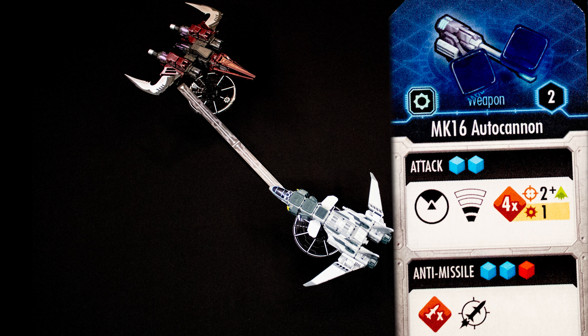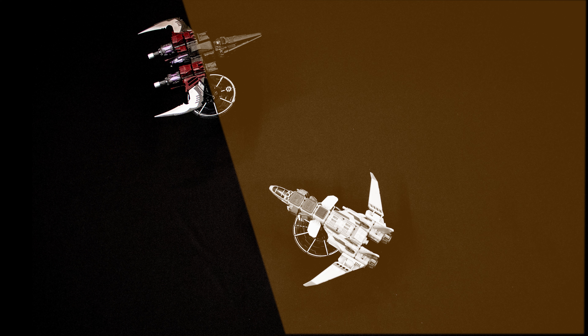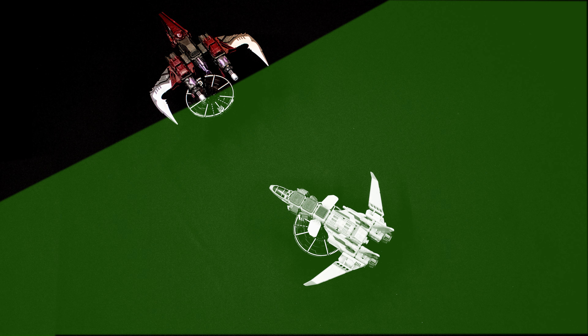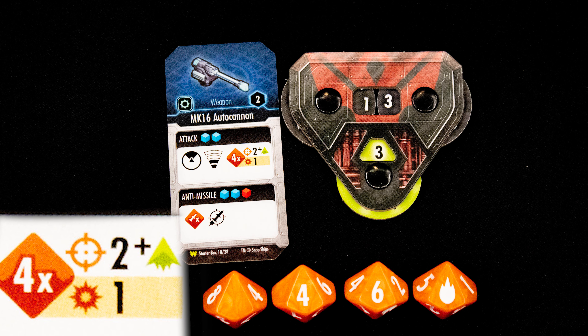We then make an attack with our autocannon. This has to be within our front arc and one or two range bands away. If you are on a ship's back arc, you will do one automatic damage. If you are flanking them, their evasion score will be one less. But let's shoot head on — this weapon has a two-plus hit score which is added to our opponent's evasion, meaning five or higher is needed to hit. We are also rolling four dice.